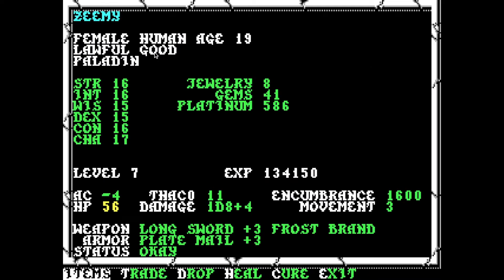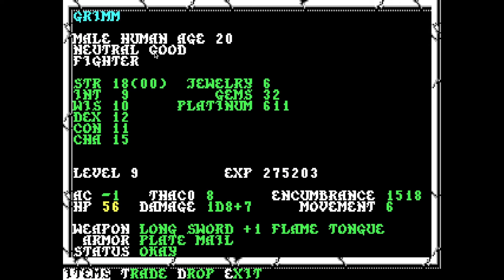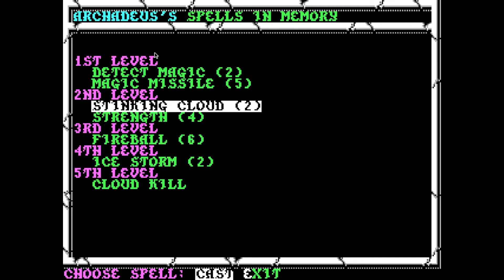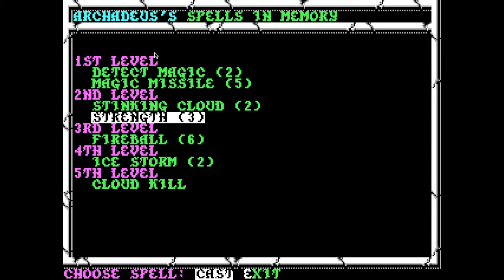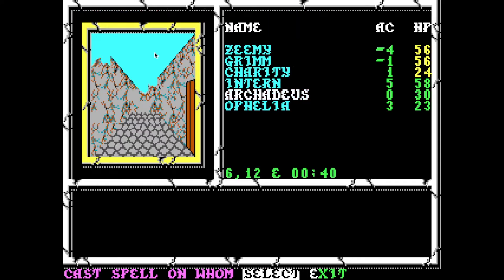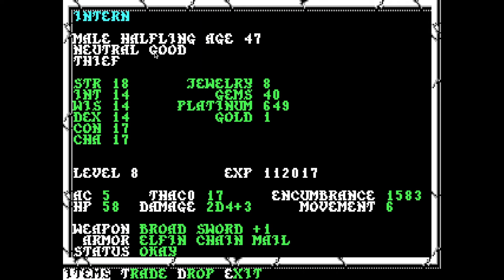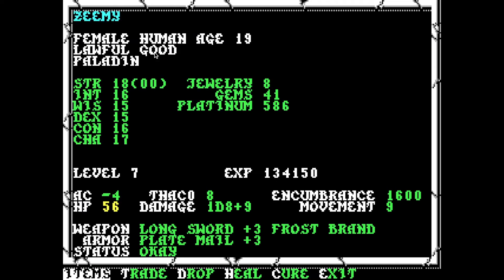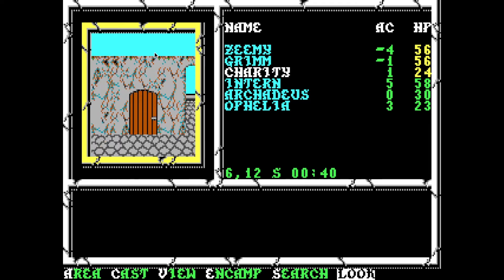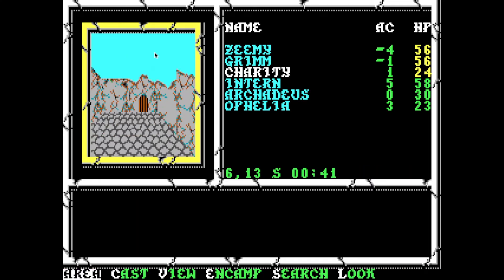Welcome back to save scumming the game. This one's 16 Strength, it's got 18-00, 16 Strength, 17 Strength. So let's go up and cast Strength on Zimi, Strength on Grim, Strength on Charity, Strength on Intern. 18 Strength. Didn't upgrade Charity all that much — it only upgraded Xenia. Did not upgrade Charity. Or maybe it did. I don't think it did.